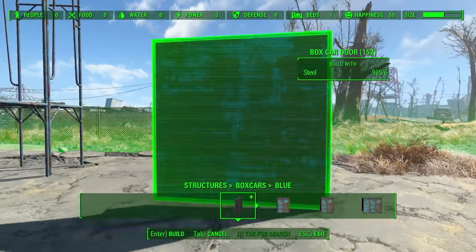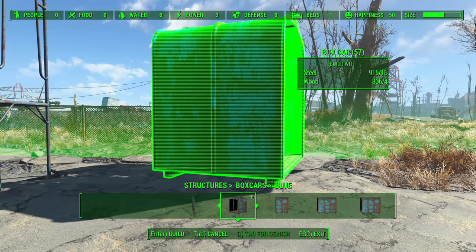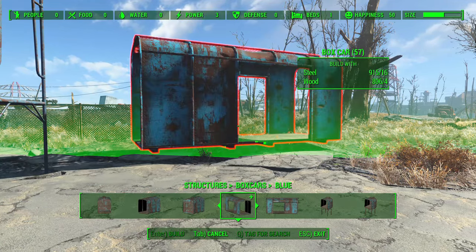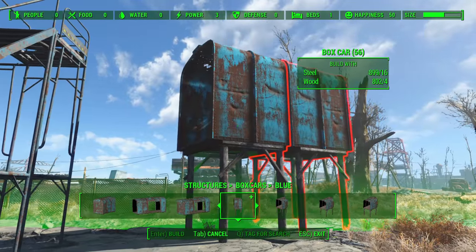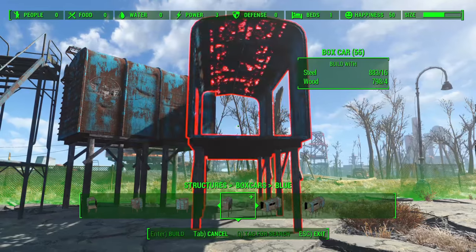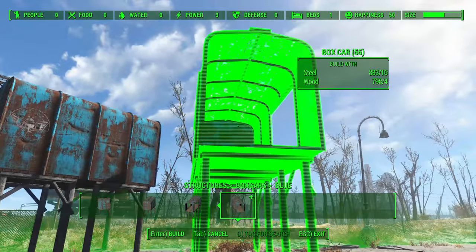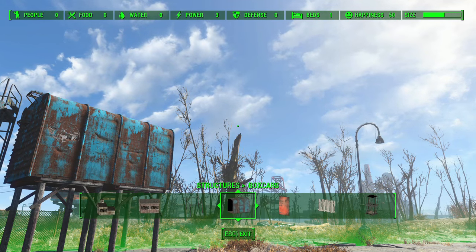Moving into boxcars now. There's a lot of things you can do with boxcars — their goal is to allow you to make a ton of structures. You have a piece with an ending, a longer hallway, a longer hallway with an ending, a multiple-entry boxcar, and also some boxcars that are off the ground on stilts. These connect to each other as long as you don't go out of the buildable area. So if you want to make a boxcar city or a boxcar section of your settlement, this gives you all those options. And the same thing in orange if you want a different color.